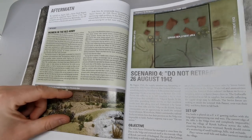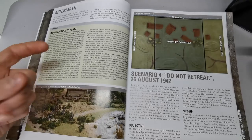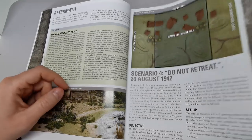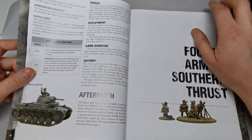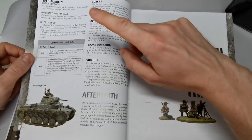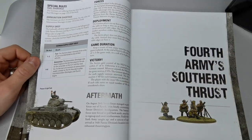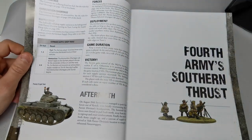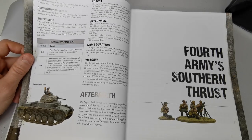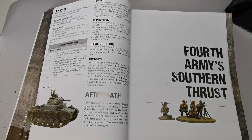Scenario four, Do Not Retreat, has the Germans holding a village while the Soviets encircle them. This is also when fuel shortages and ammo shortages appear — I'm not sure if they've been in other campaign books, but they add a nice extra game mechanic. They also help balance some of the uneven points scenarios.